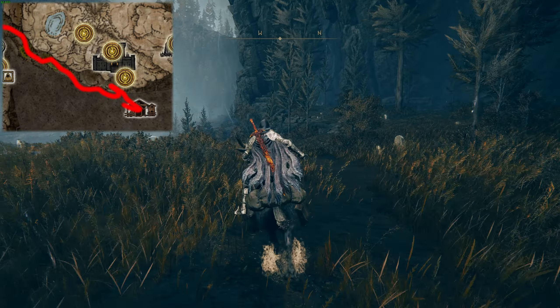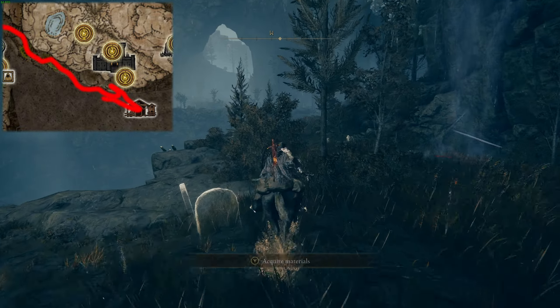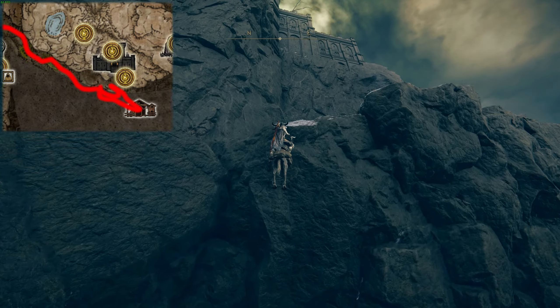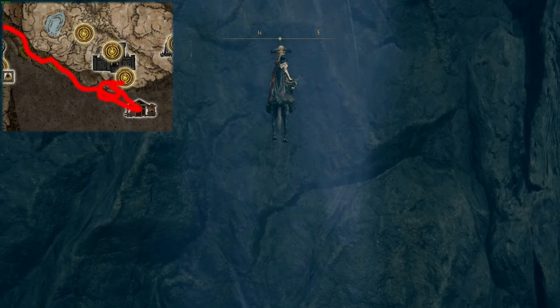You now want to head back and jump in the spirit spring towards the cliff walls. This takes you halfway up. Here you will see another spirit spring to the east — go jump in that one. There is nothing else on this level.